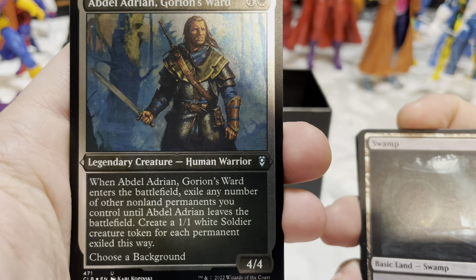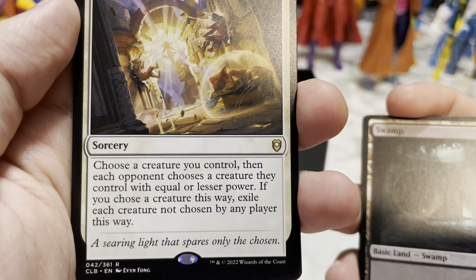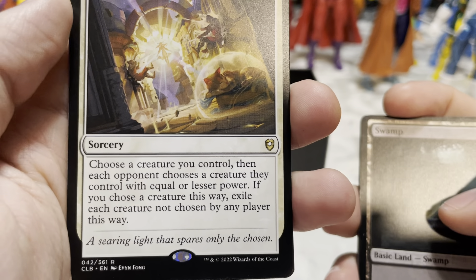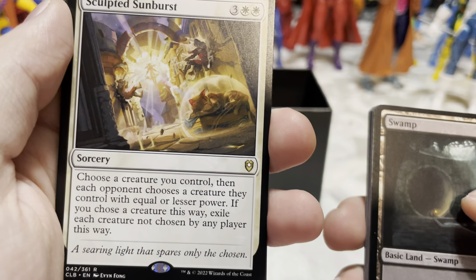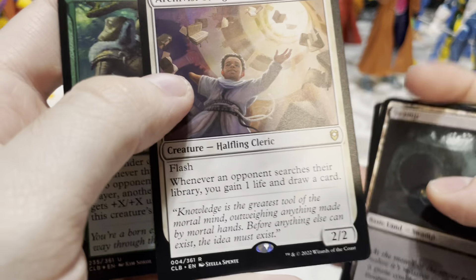Abdel Adrian, Gorion's Ward — when he enters the battlefield, exile any number of other non-land permanents you control until he leaves. Create a 1/1 white soldier creature token for each permanent exiled this way. Choose a Background. Sculpted Sunburst — choose a creature you control, then each opponent chooses a creature they control with equal or lesser power; exile each creature not chosen by any player. Interesting.